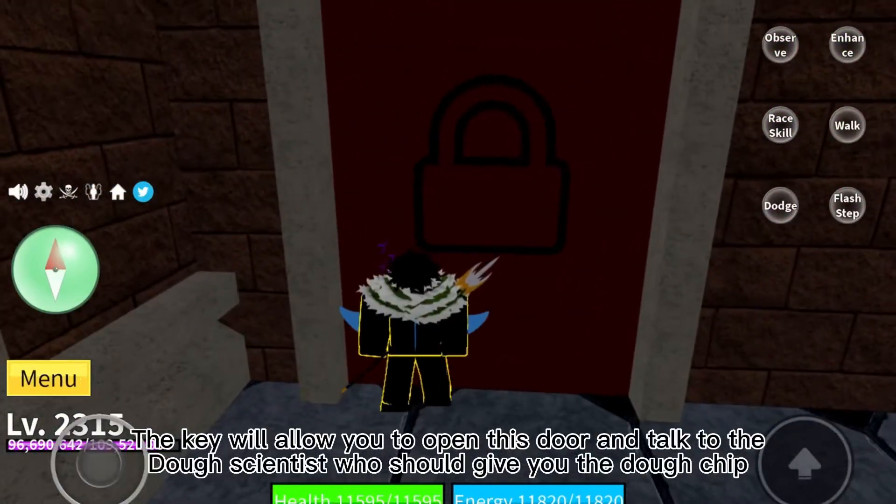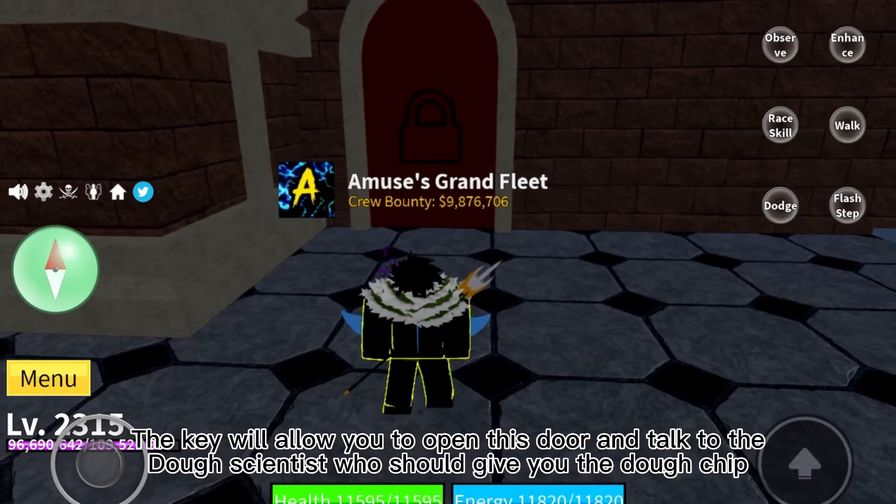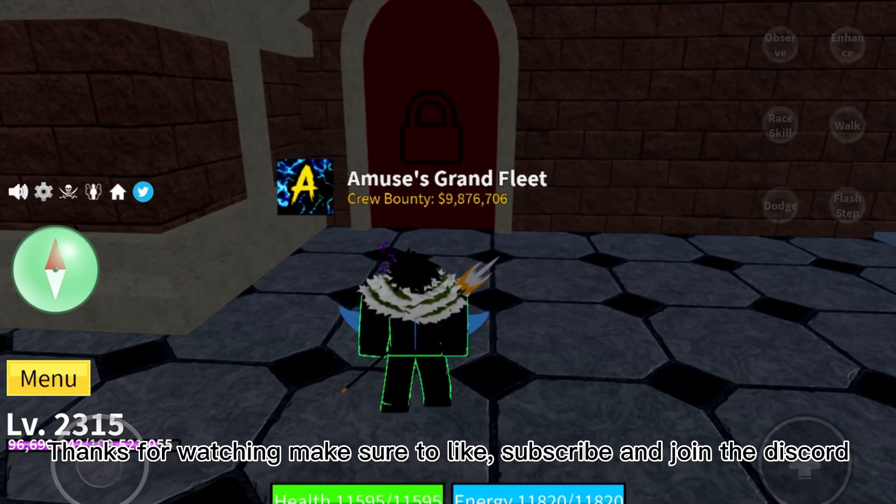The key will allow you to open this door and talk to the Doh Scientist, who should give you the Doh Chip. Thanks for watching — make sure to like, subscribe, and join the Discord.